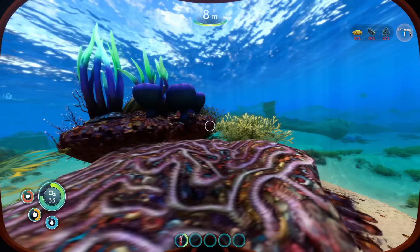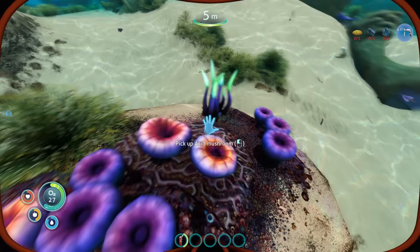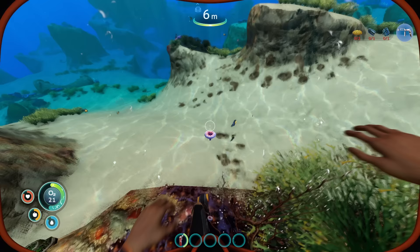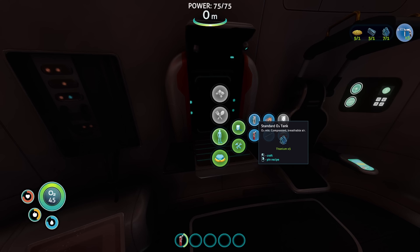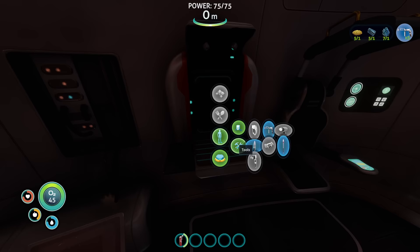Crafting is a key gameplay loop in Subnautica. Collecting and processing materials into useful items is something you'll be doing quite often. Resources can be found nearly everywhere in the game world and come in all shapes and sizes. Metals and minerals can be found inside small rock structures which can be bashed open with your fists, or nearby fish and plants can be collected with a survival knife. Once you've collected materials, you can process and combine them in your fabricator, which acts like a crafting bench from Minecraft — just select the blueprint and off it goes.